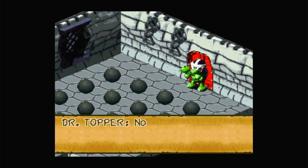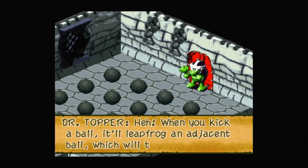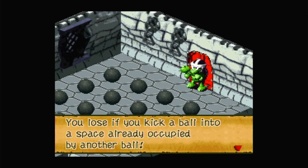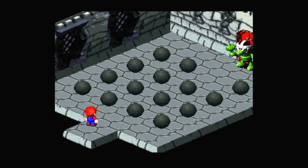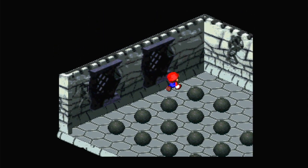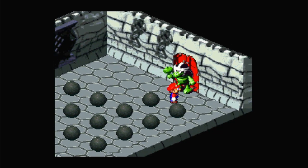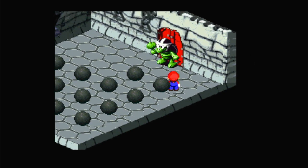Now the topic is ball solitaire. When you kick a ball, it leapfrogs an adjacent ball, which then disappears. Keep making balls disappear until only one remains. I'm going to be bad at this. The ball you kick must always leapfrog another ball. I don't even know how to do this correctly.